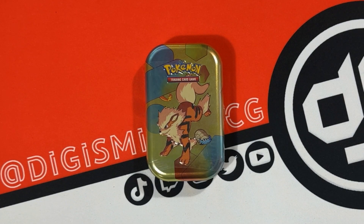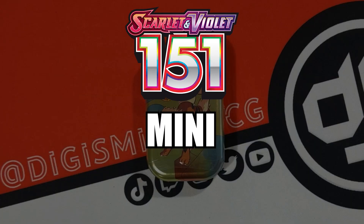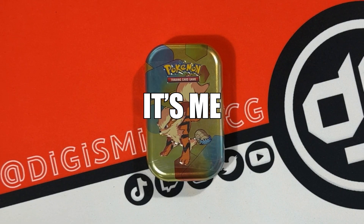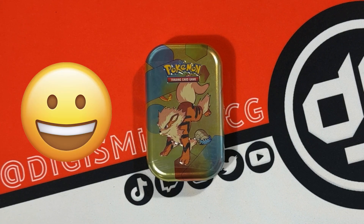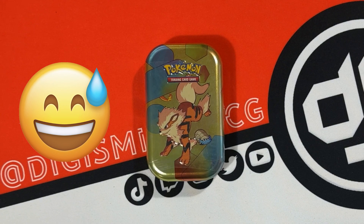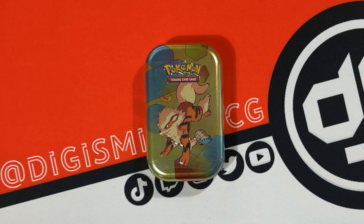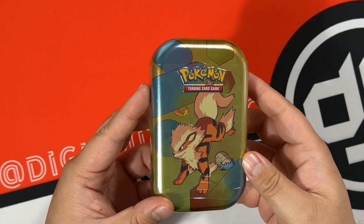As much as I love Pokemon 151, it has to come to an end. What up Poke People, it's me DigiSmitty TCG, but you can call me Digi. Pokemon 151 is a great set but it does have to come to an end, at least with openings in the long-form video. We've opened every product so far and now it's time for the last product on the list - the Pokemon mini tins. The first tin is Arcanine and Omanyte, let's go!